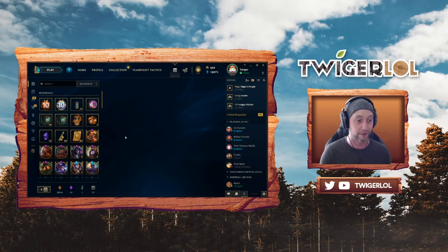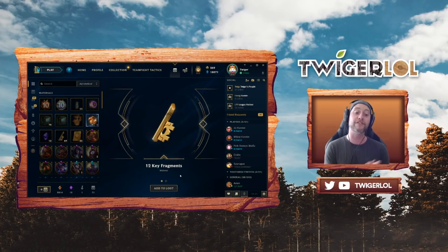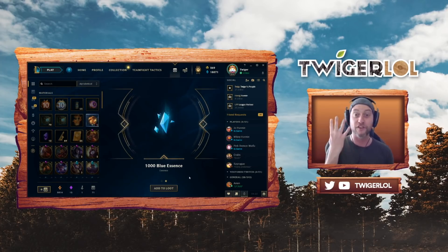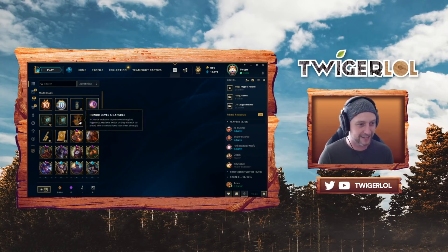Let's open all four of the honor five orbs and then the capsule. We got 12 key fragments and a thousand blue essence. That still seems so lackluster as a reward for being honor level five for a long time — I've basically always been honor level five. It just seems like a really bad reward to get 12 keys and a thousand blue essence from four orbs, kind of ridiculous.